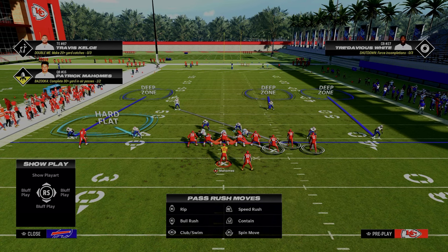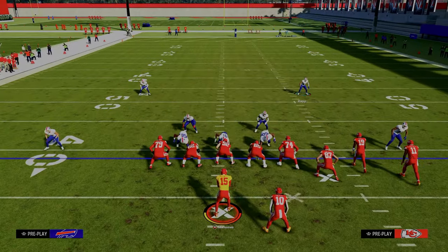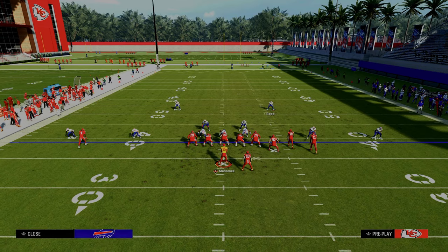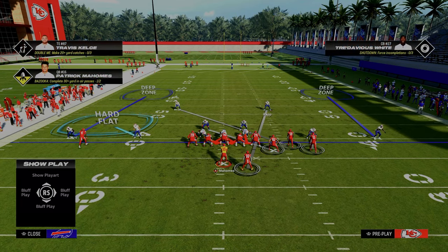And what that's going to do is help take away things such as bubble screens. So as you can see, we've kind of got the right side cross manned. The running back typically is going to be on a streak or he's going to be on a wheel route. So what I like to suggest is you could either man up this player onto the running back, and I want to show you what's kind of unique about this.